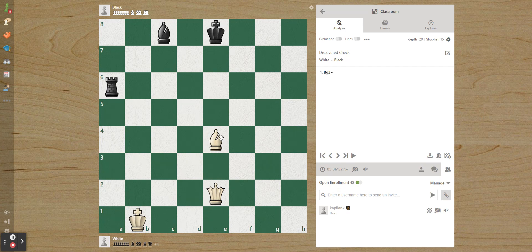Now that we've learned what a discovered check is, this can also work as a discovered attack — we'll see positions for that later. The concept is essentially the same. If we give the bishop to g2, it's a check — we're attacking the king. So what would be the best discovered check to give? The one that will allow us to win material.